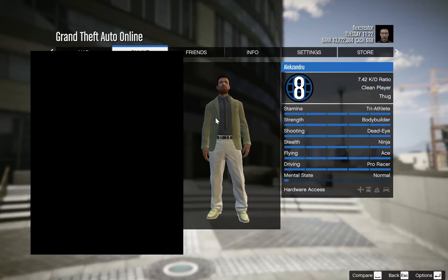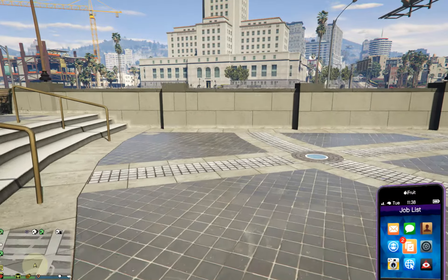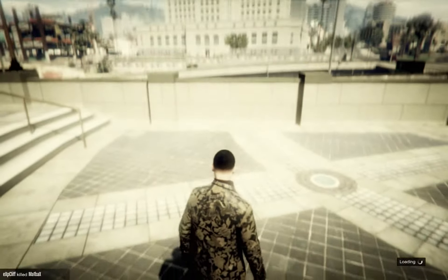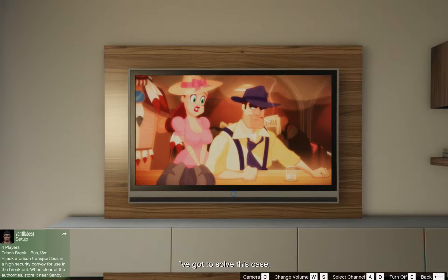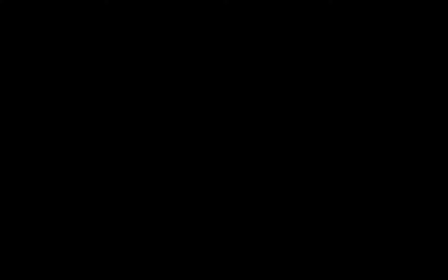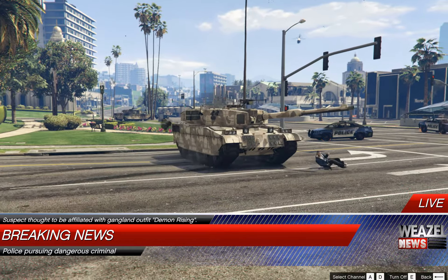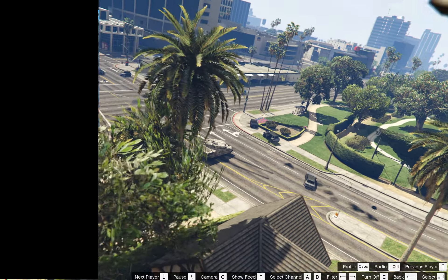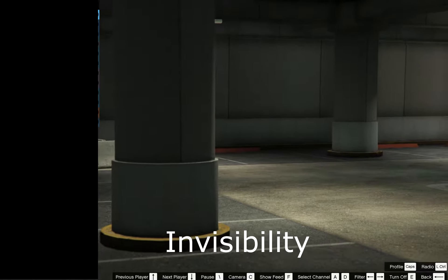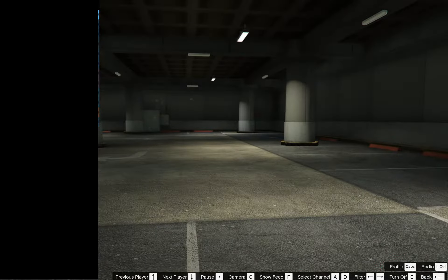So what else can you do to ensure that the guy is hacking? You can check his behavior. If the guy is on the radar, you can still use a spy camera. As you can see, the player is completely invisible. Now we have the proof, so you can report the guy.